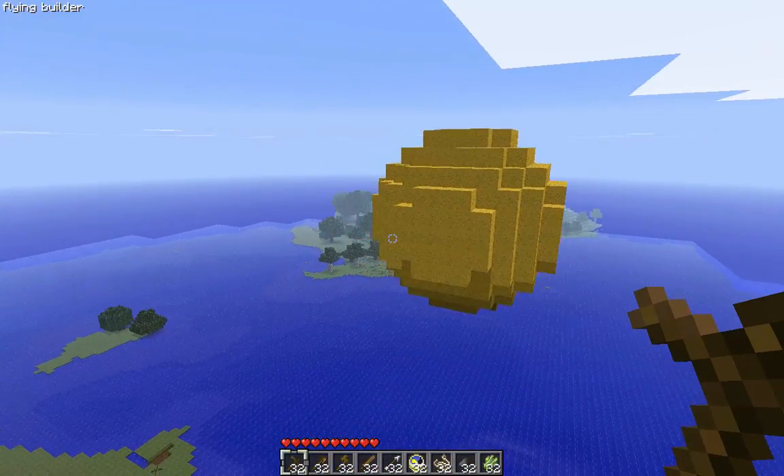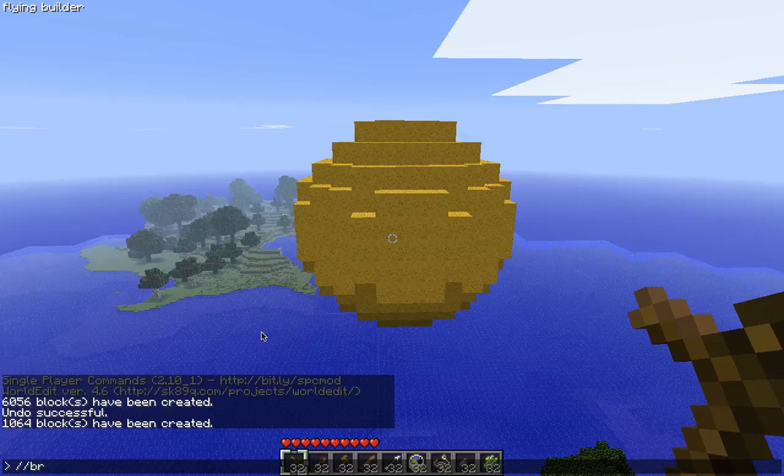Now what you're going to do is bind that to a brush. You're going to type 'BR sphere', then 'wool', yellow again, and then '5'.